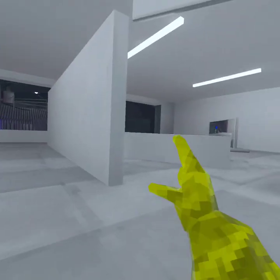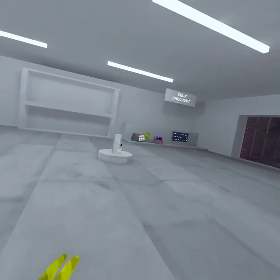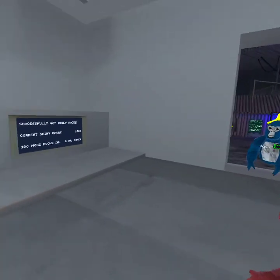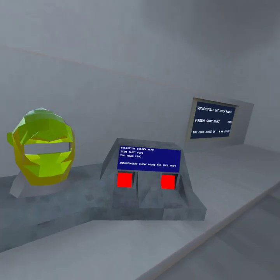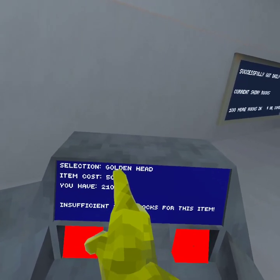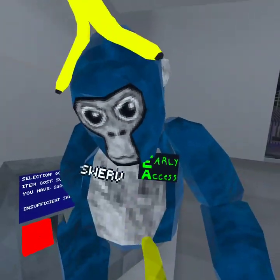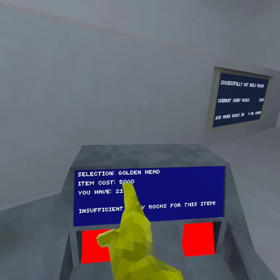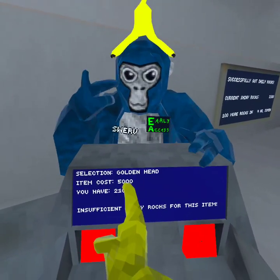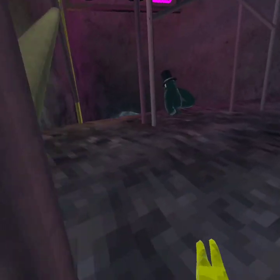Now that you have it there and there — that's the first step. And then you have to enter the name of the item. The golden head is 5,000. It'll take 50 days to get it. So you're going to want to put 5, 0, G, H into here.